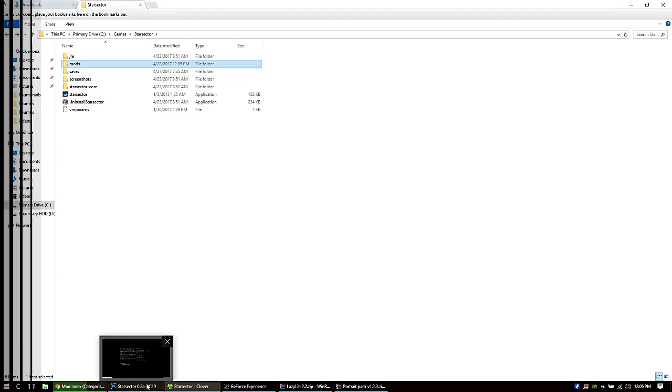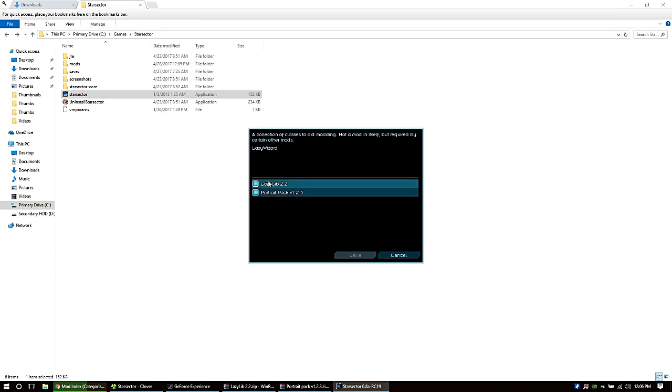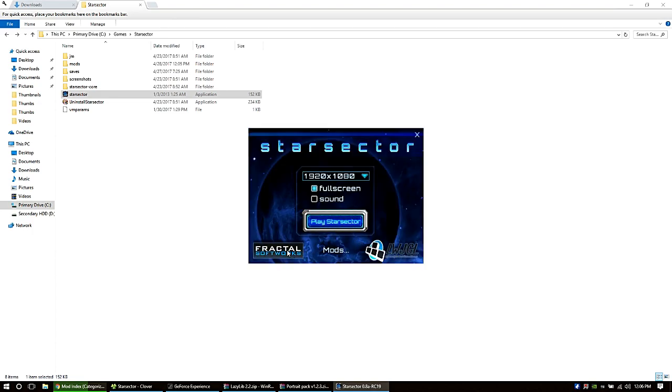Now we've got to go ahead and see if they work. When you get to the opening load screen you should see a mods option right down at the bottom. Just tick the boxes for the ones you want to use and you're good to go — hit save, and voilà, they're already in there.